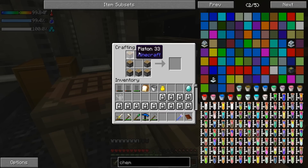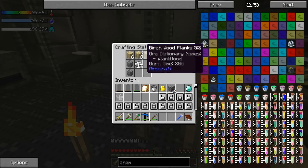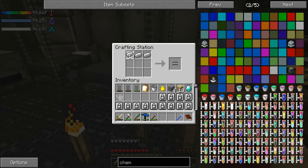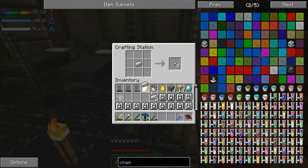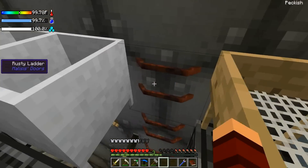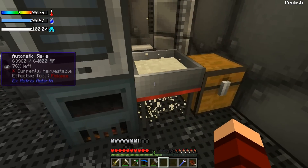Let's go ahead and make our block of iron — we're going to need that. Perfect. We'll keep this on us, put this back, and we're just waiting on two more redstone. Let's see if we've gotten lucky — we have not.